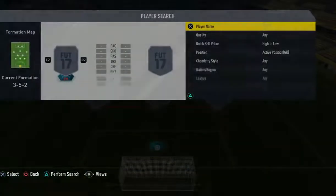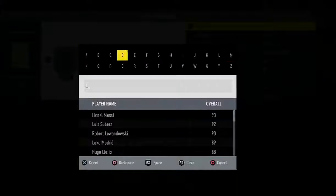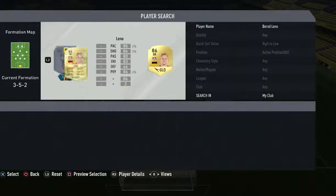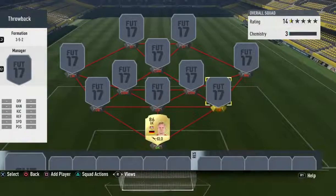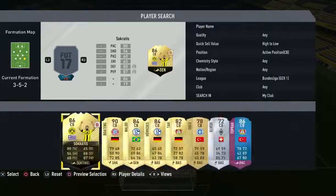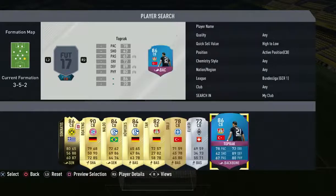This squad builder is going to be around the FUT Birthday cards of Wellington and Menez, and I've tried to create a sort of FIFA 13 retro squad around them. I've used a 3-5-2 formation because that was one of the best formations in FIFA 13.